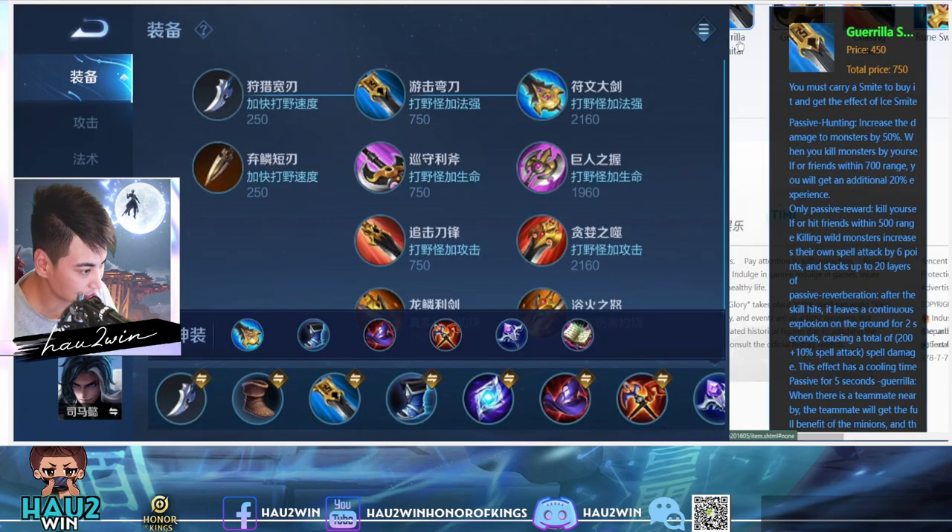And that brings us onto the item build. The jungle item you want on Su Ma Yi, like with any AP jungler, is Gorilla Scimitar. The special effect of this jungle item is that it gives six points every time you kill jungle camps, stacking up to 20 layers. Its passive also leaves a continuous explosion on the ground for two seconds, causing spell damage every time a skill hits. This is great on Su Ma Yi because you are melee and if an enemy attacks you back, they're going to be standing in this continuous explosion.